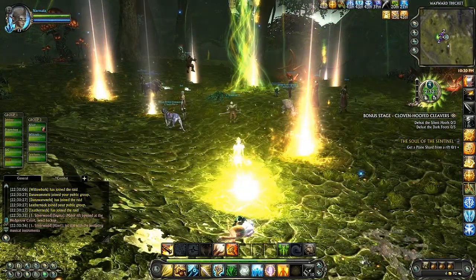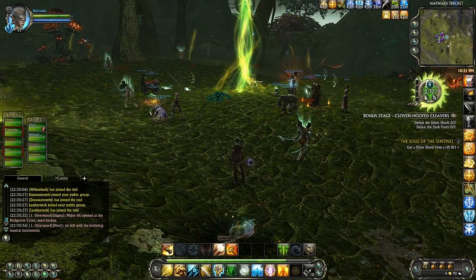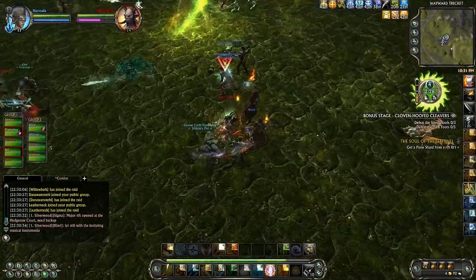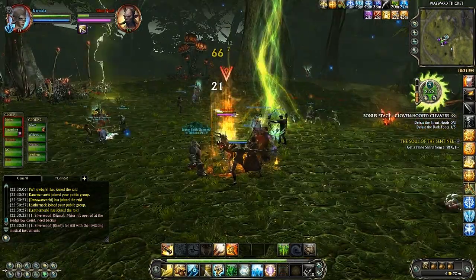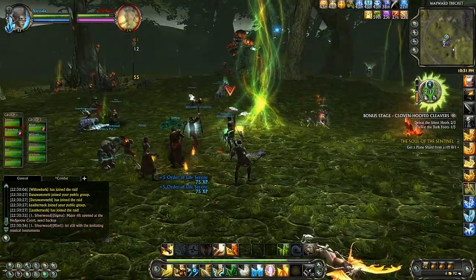And we get some more enemies to kill. The group has expanded now, as you can see, into a raid — that's just going to happen automatically. Working together with these folks, not a lot of coordination. Nobody's speaking in raid chat or party chat, but we're going to take it to this rift and see what we can do.